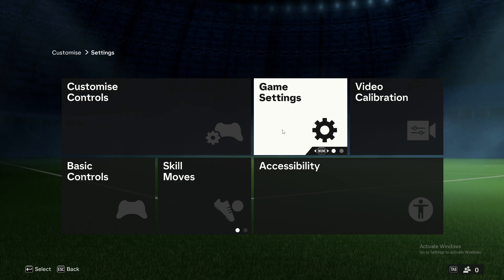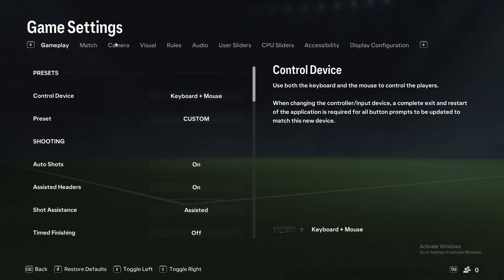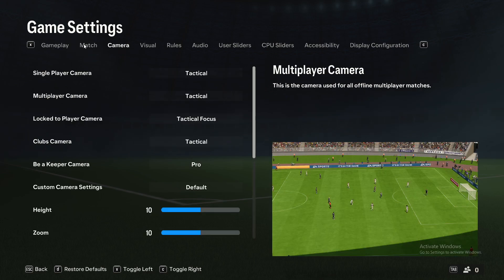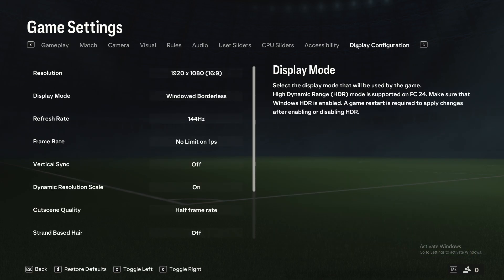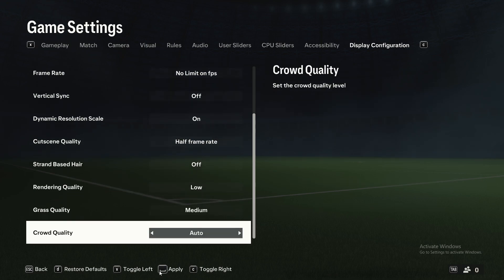Then you need to go to game settings, the second option. Then on this menu you need to go all the way to the right until you see display configuration. Press on that and then you can change to windowed, borderless, full screen, and windowed here. And then on the bottom you should see what button you need to press to apply the changes.